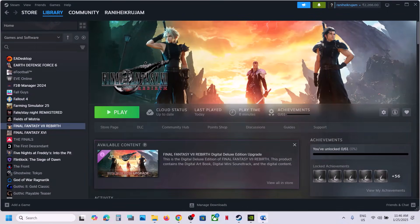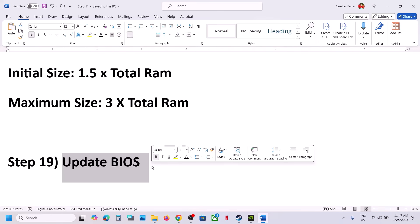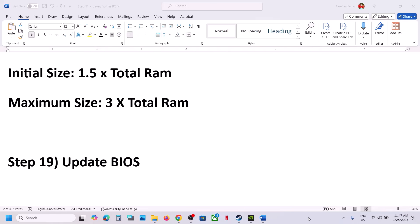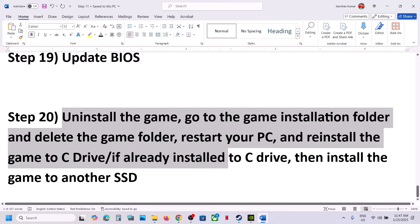The next step is to update the system BIOS. Go to your system manufacturer's website — Dell, Lenovo, etc. — select your model number, find the latest BIOS update, and install it. For laptops, make sure the battery is above 10% and the AC adapter is connected before updating. Do not unplug the power cable during the BIOS update. After the update completes and the system restarts, log in and launch the game.